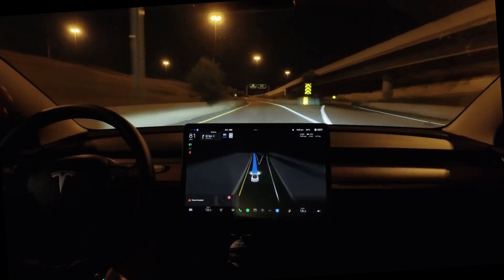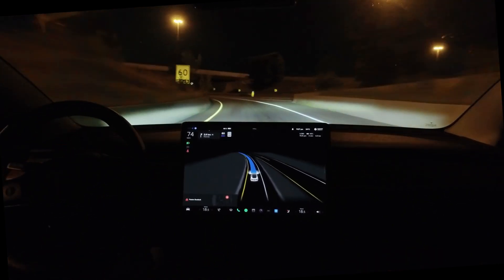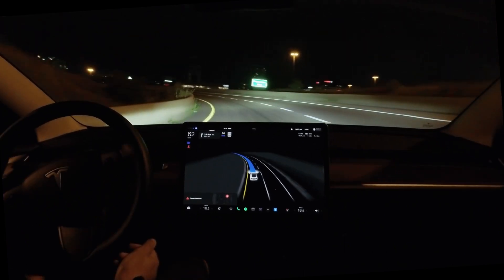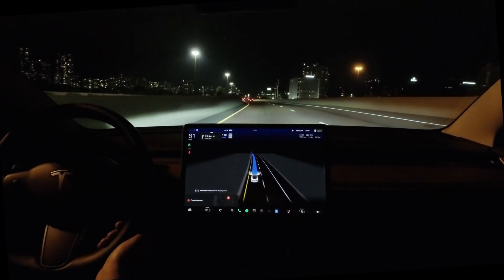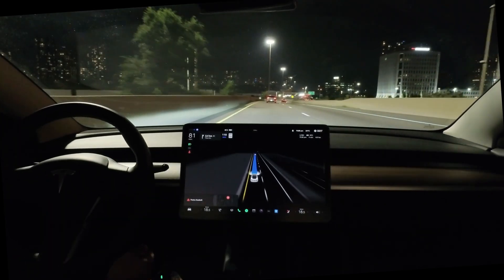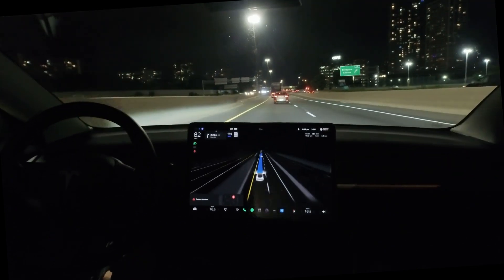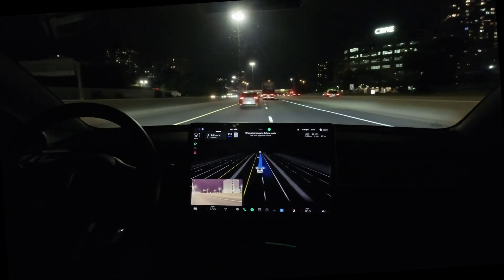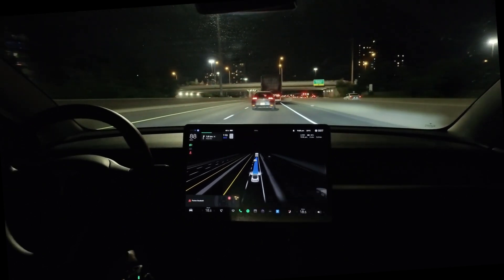It didn't slow down naturally in advance like a human would — though some human drivers don't either. On the highway, the law says if there's a vehicle on the shoulder you move one lane over — he doesn't think it does that specifically, it would just go wide within the lane. Dad asks: is that for every car or just police? Probably police and general safety — in case someone on the shoulder opens a door or walks out.